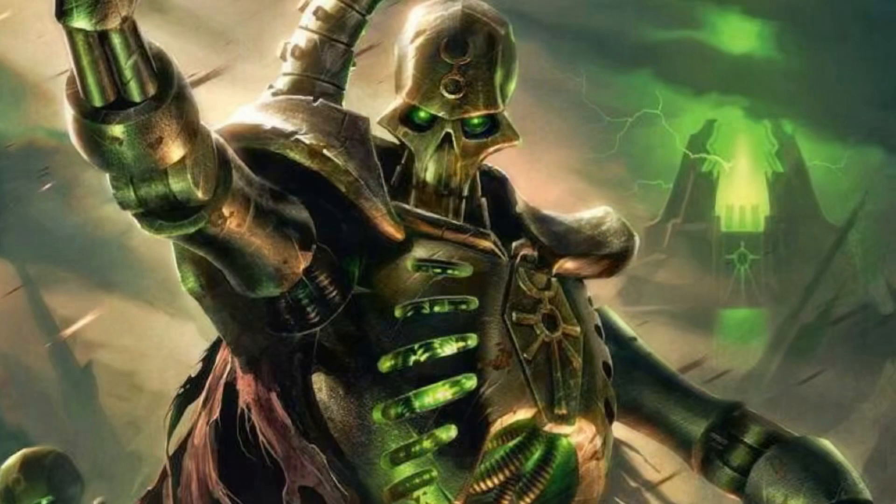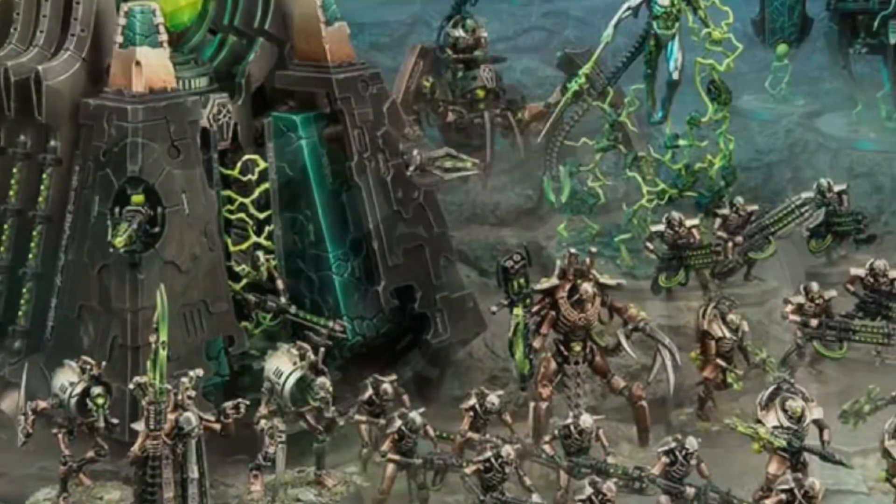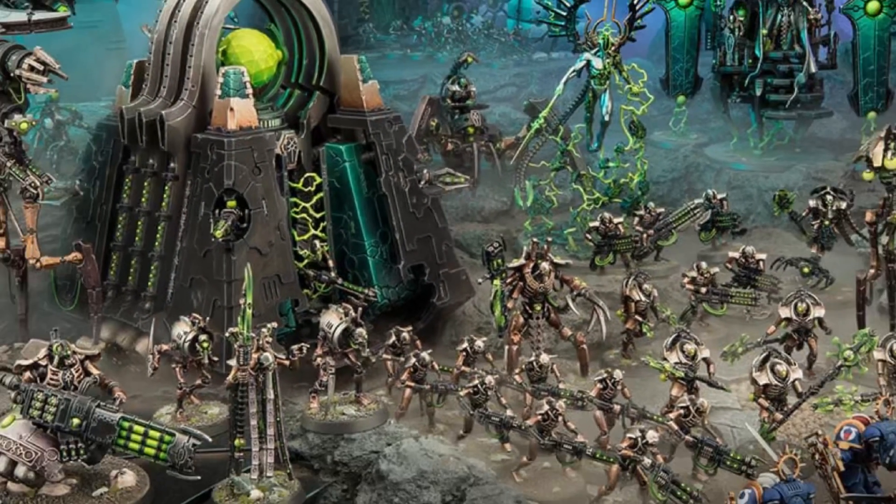We need more enemies and types. As the game progresses we're going to get more - they already laid out a roadmap for presumably the first year. We should be getting a new enemy type; I think it'll be the Necrons, which are basically robot skeleton zombies that can come back after they're dead. But right now there's not a lot of enemy mechanics or mission mechanics - maybe three or four different kinds.